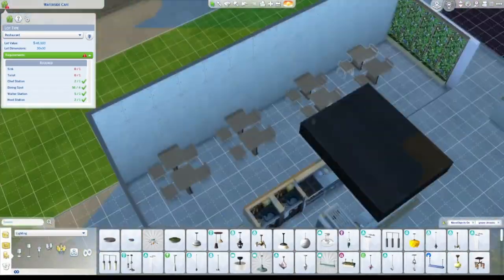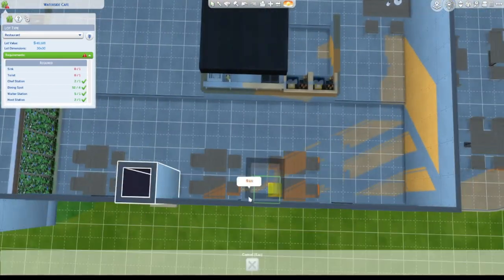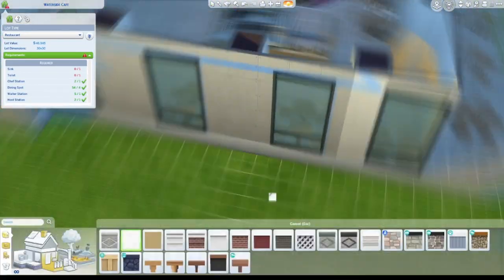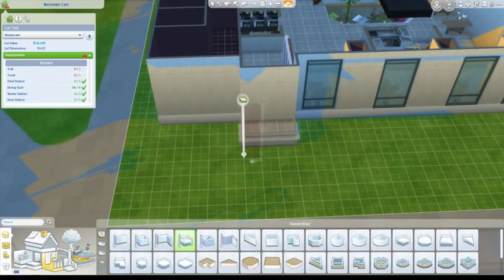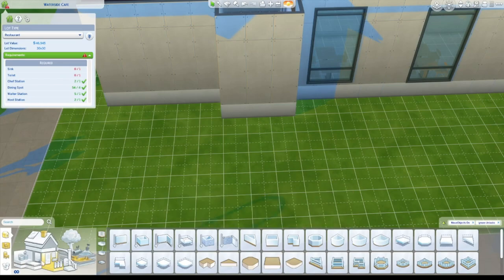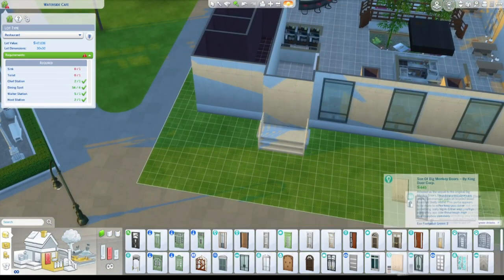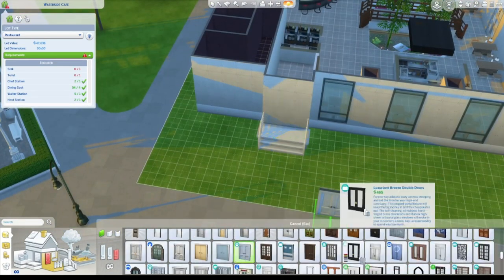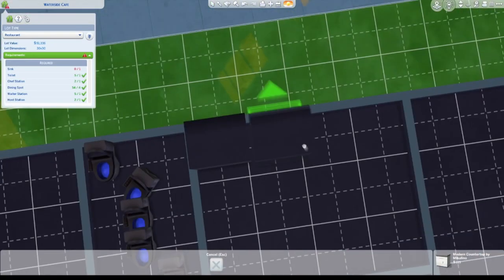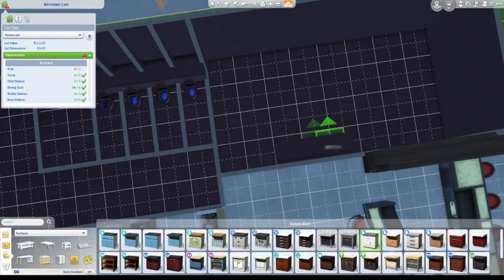I chose to make an upstairs as well, so there is a place for the staff to change clothes and stuff. I also swapped out those seats so they are more of a living style room - kind of lounge seating. You will see it in the restaurant. Not all of them can be used normally as dining seats, but I think it still looks good.